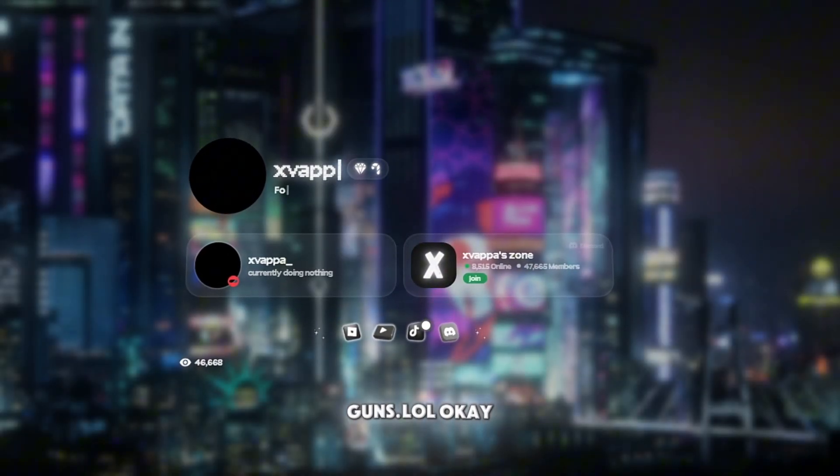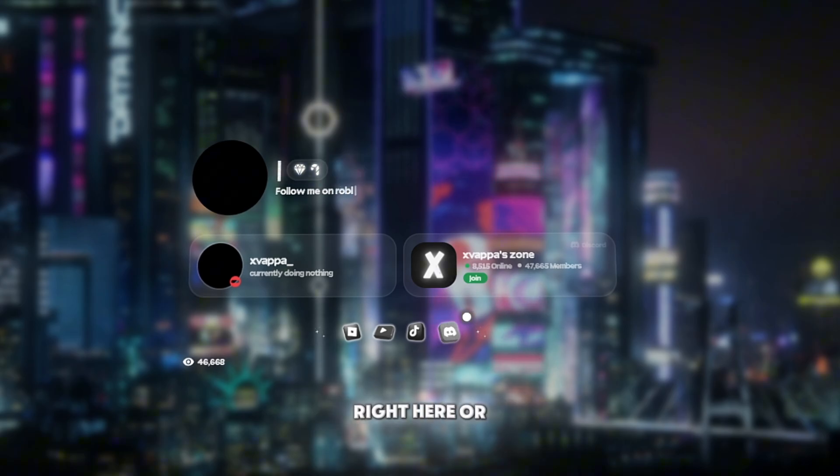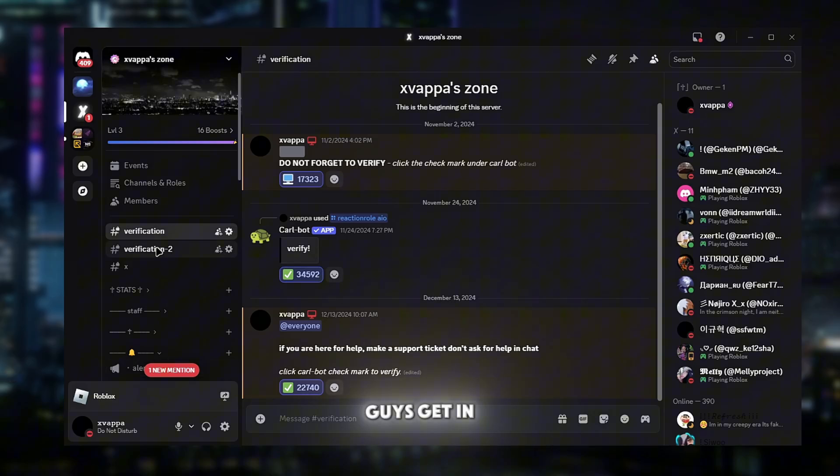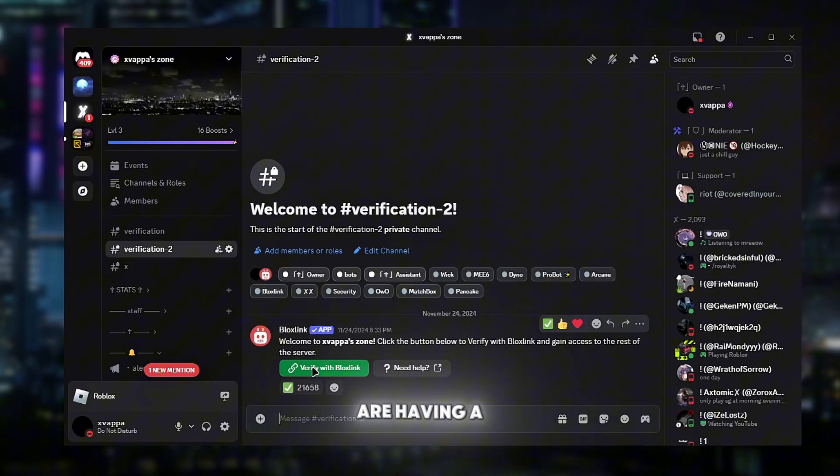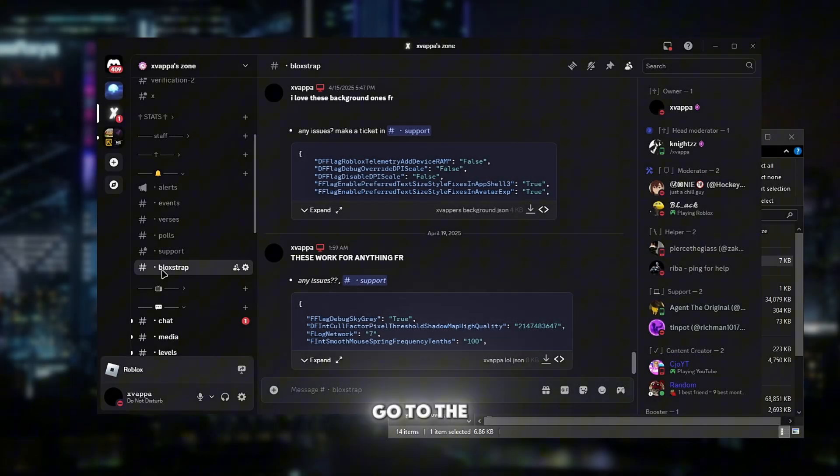You guys want to click on my links — my Discord server will be either right here or right here. When you get into the Discord server you'll have one verification, you just click the curl button, and then the second one is box link. If it says anything wrong like the app is not working or whatever, you may just have to wait a few hours and try it again.